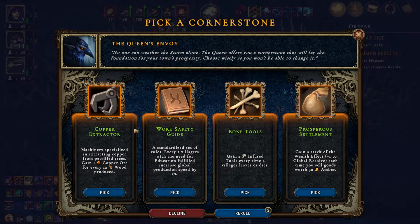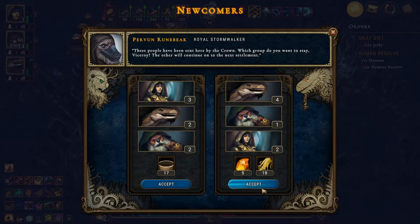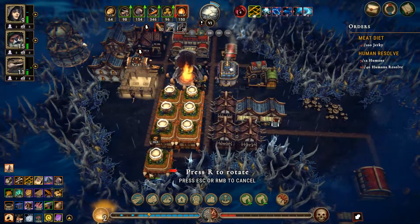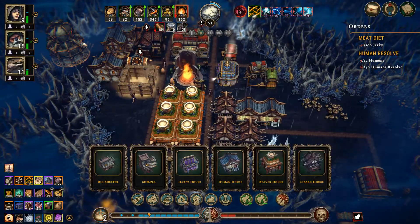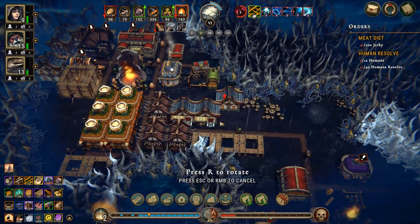Well, there's my copper extractor. We'll grab bone tools — that's good because we have ways of villagers dying now. Just give me a whole host of people. We need a couple more beaver houses, some more lizard houses, and some more human houses.